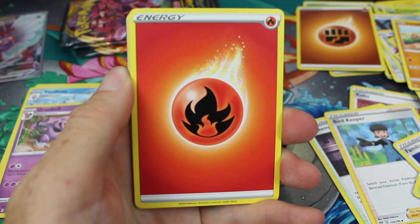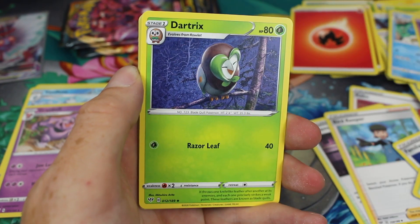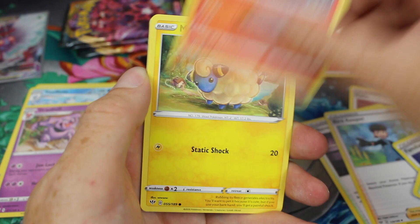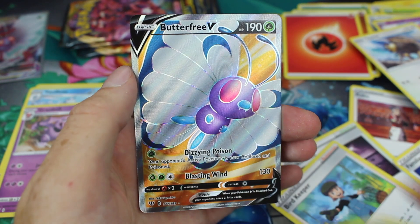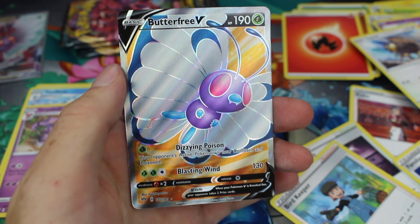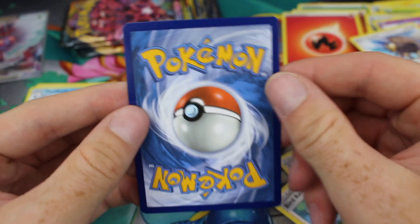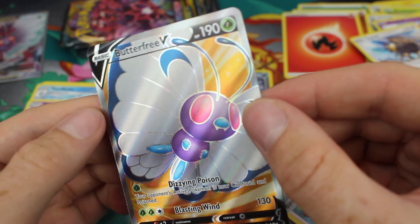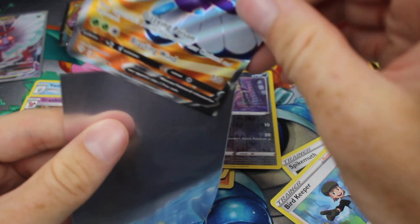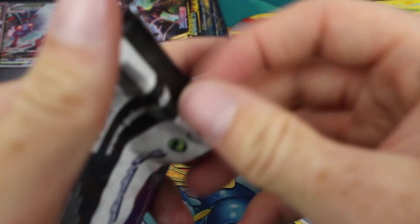Pack five. We've got Fire Energy, Simipour, Lunatone — it's nice they've put Solrock and Lunatone in the same set — Dartrix, Deino, Pancham, Mareep, Snubbull, Tauros, the reverse is a Purloin, and the rare — no way! I've just pulled two of the Butterfree cards I really wanted from this set in the same Elite Trainer Box. I never get good pulls from the Elite Trainer Box. It's a Butterfree type of day! That looks in amazing condition — maybe a nine, though the centering is just slightly off.